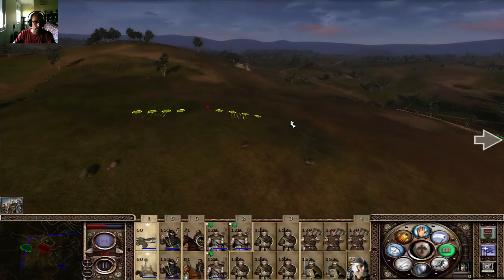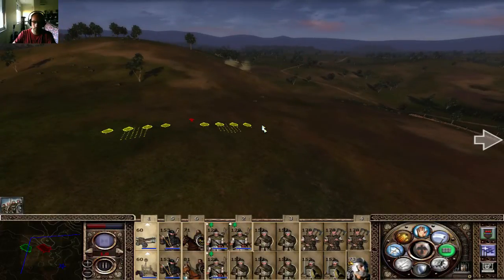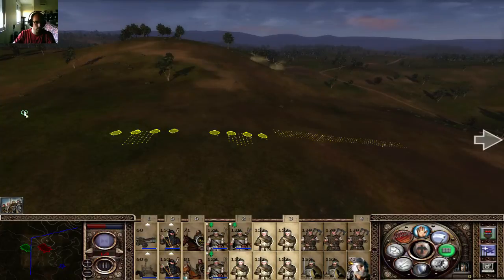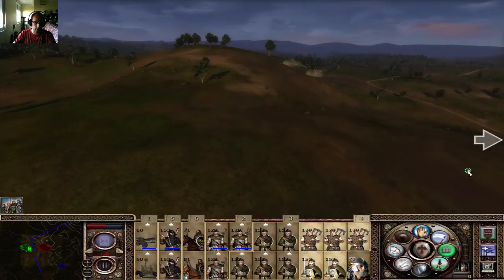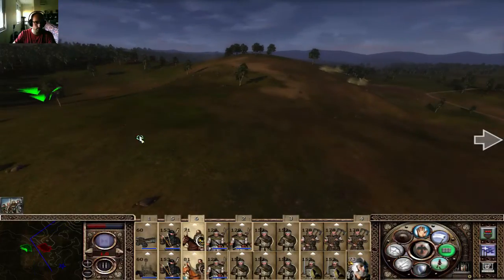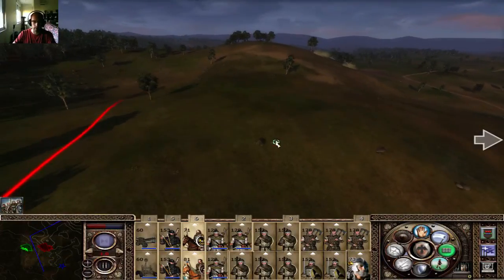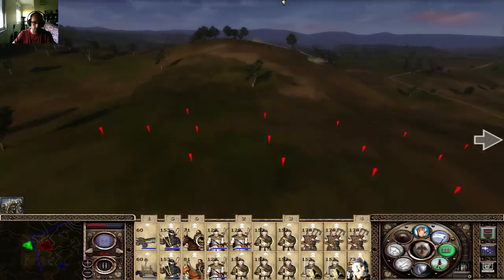At least this sounds like a decent plan and a decent position. They can't even flank properly here, but it's not like they can flank properly there either. That army — if they had any ballistas or catapults, it would be so annoying, because they would have the very perfect place to attack me into.